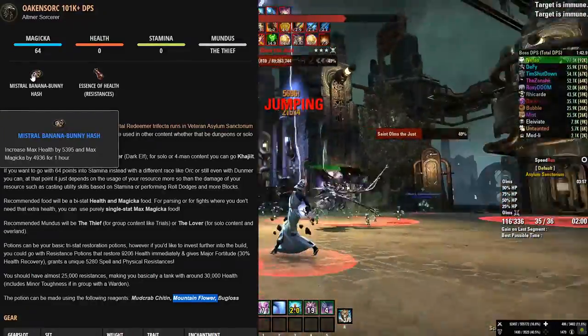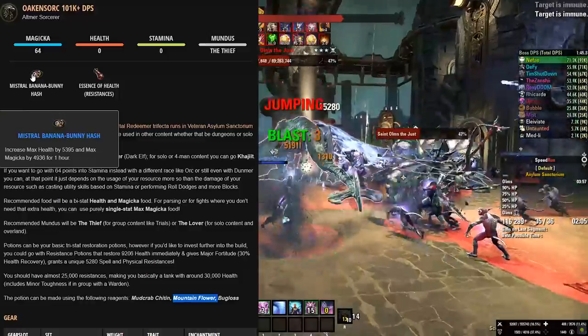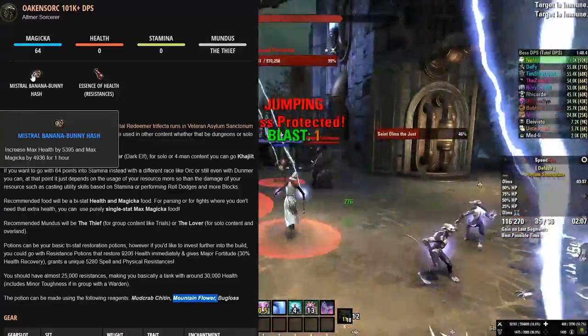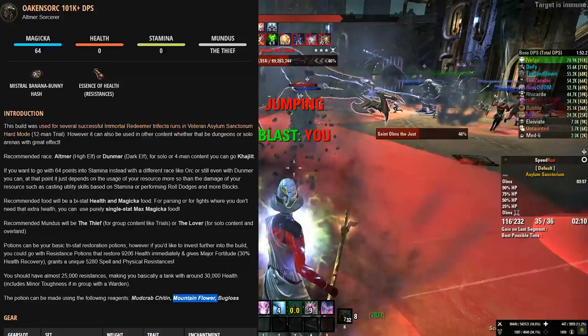For consumables in terms of food, you can use Bi-Stat with Max Health and Max Magicka, or you can go with a pure Max Magicka stat food — and that's really it.